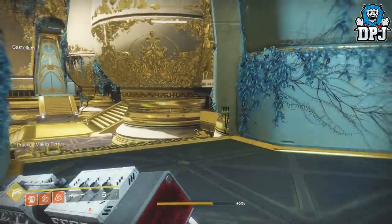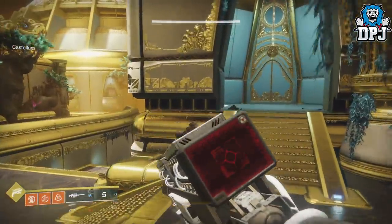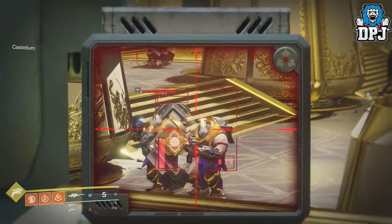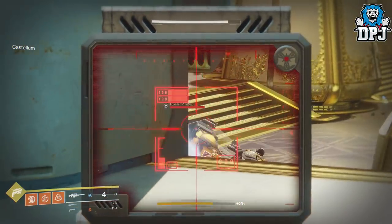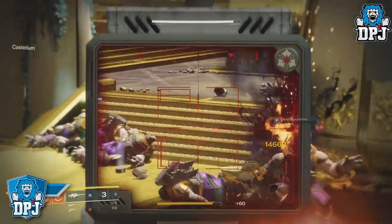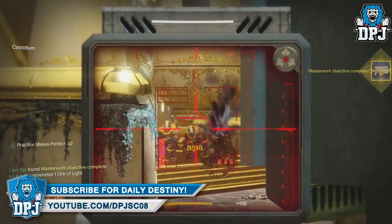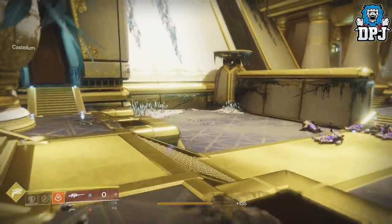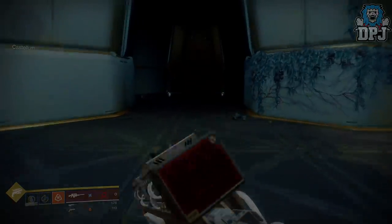When you do get this done, you receive a stat increase to the Darcy's stability, which makes this weapon even better than it is standard — and it's pretty damn good standard. I think you get a plus 20% stability increase, making it even more of an animal. By far one of my favorite exotics in the game after the Warmind update — an exotic that actually fuels exotic. And on that note guys, we have come to the end of the video. This is how you get and do the Darcy Masterwork progression challenge. I hope this video helped you out — if it did, leaving a like truly helps me out. If you are new around here and enjoy daily Destiny videos, be sure to subscribe, and hopefully I will see you on the next one.